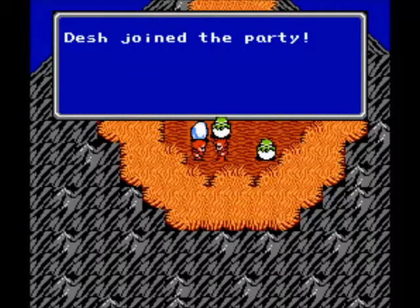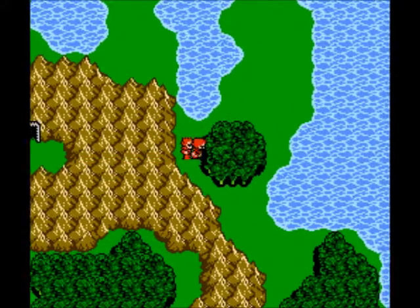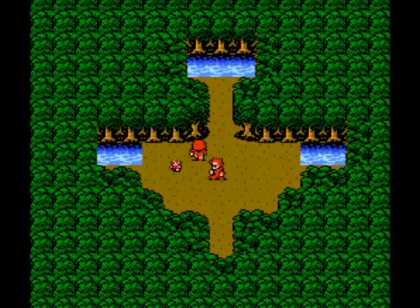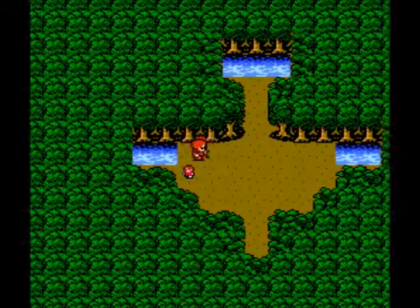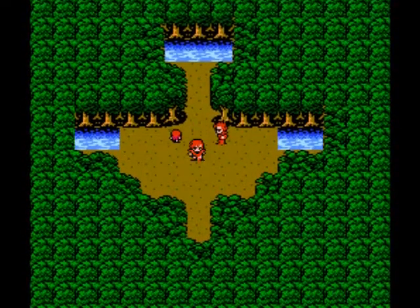Okay, and Desh joined the party. This next part, in my opinion, is probably one of the hardest parts in the whole game, viewers. We go right here and there's a little forest of healing, and some mini guy came from the forest of midgets to the south. The town in the forest can only be found by midgets. We want to restore our HP and MP — the other one's a status change, and I believe that one's a revivification one.